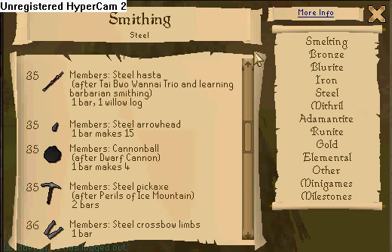Our next money making skill requires 1 to 2 mil. Buy 1 to 2k steel bars in the GE. You need to have done the Dwarf Cannon Quest. One bar makes 4 cannonballs. Cannonballs are a very good profit. 27 bars is about 35k.